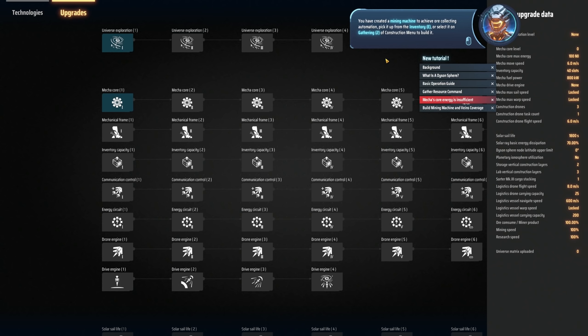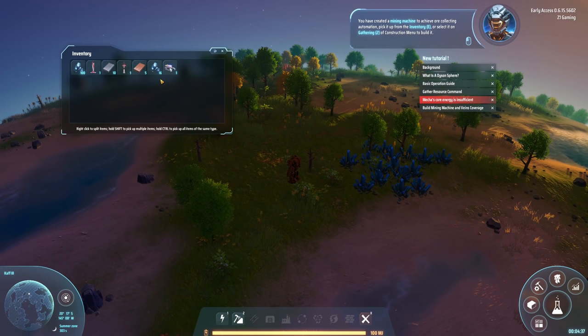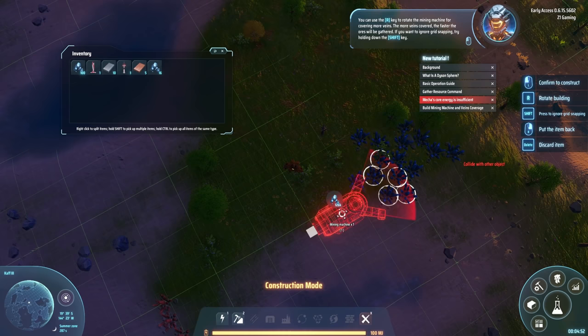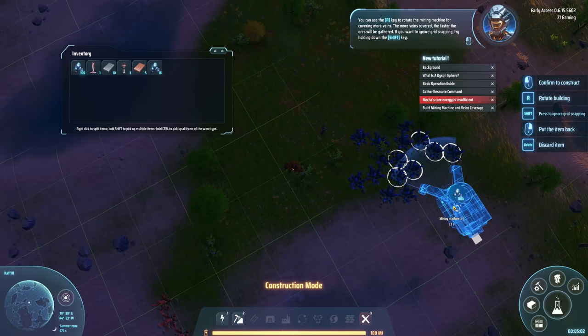Energy is required to create a mining machine - collecting automation. Pick it up from the inventory or select from the construction menu to build it. You can use the R key to rotate the mining machine for covering more veins - the more veins covered, the faster the ores will be gathered. If you want to ignore grid snapping, try holding down the shift key. I've got six veins covered there.